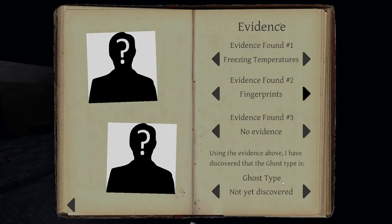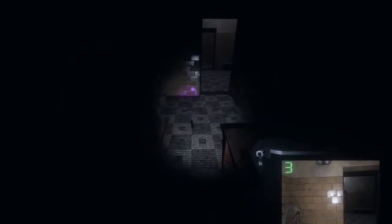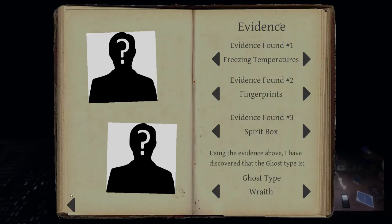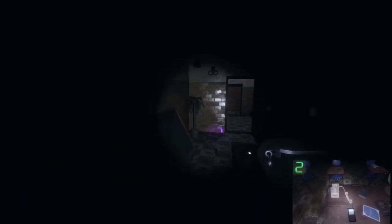Now we can go back to the journal and type in fingerprints. With freezing temps and fingerprints confirmed, the ghost is either going to be a Banshee (EMF 5) or a Wraith (spirit box). We can't get orbs or writing in a book — so it's narrowed down. I'm going to scour around the room to see if we can pick up any stronger EMF readings anywhere. I accidentally wasted a photograph — stick the EMF back down and see if we can get readings.